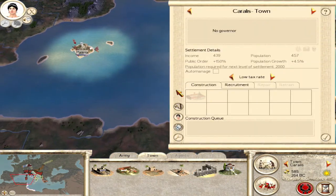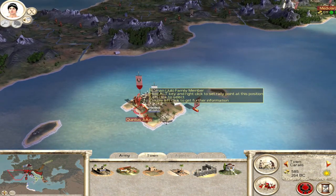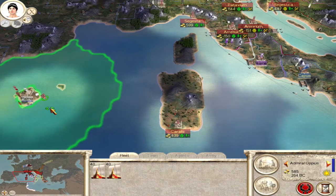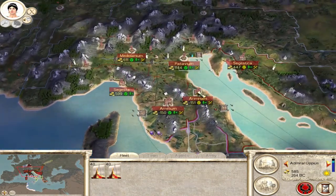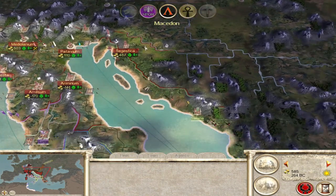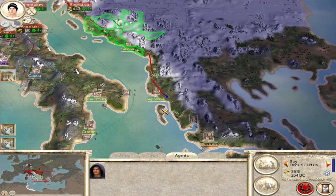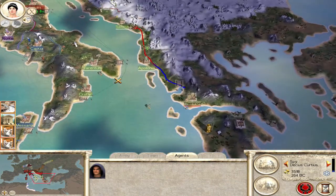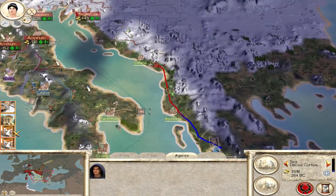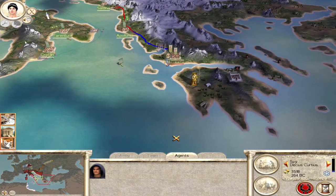We can have barracks but that's about it. Let's take this battle after this turn, end the turn and see where it goes. Moving the spy down to Thermon - I'm hoping we can block off the Brutii here. If we come around and take Thermon I don't think they'll really know what to do. On top of that, Thermon has a big army so we might not want to do that.